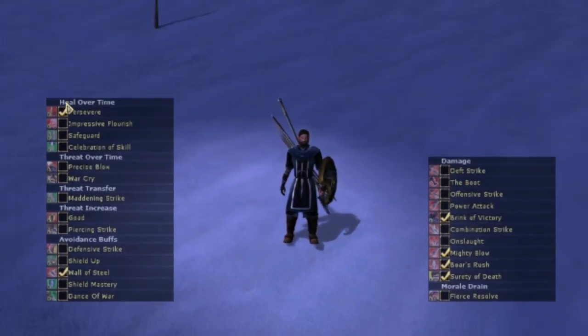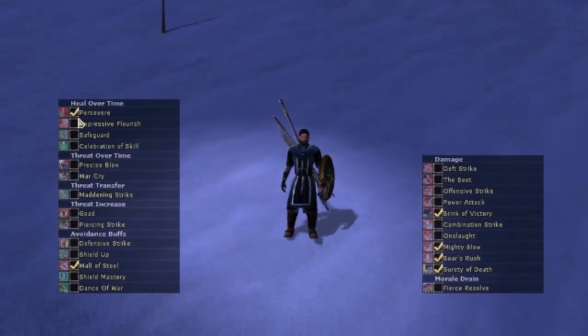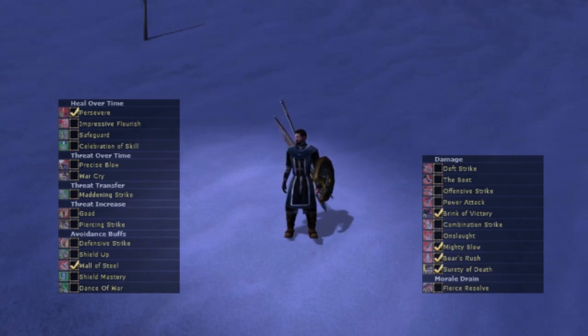Coming back to the lists — as you can see, these have check marks. What this does is it highlights them with a dark black background. I've got certain ones checked; these are the ones I personally need to use for deeds. If you have all your deeds finished, you might use it for something else — maybe to remind yourself which gambits you use for rotation, which ones are useful, whatever the list means to you. I find this pretty handy.